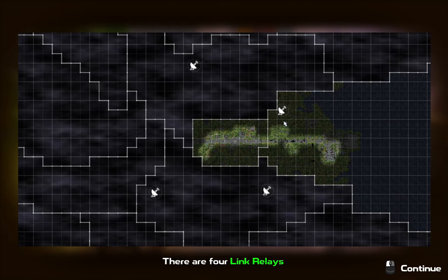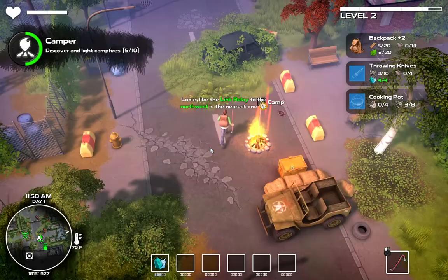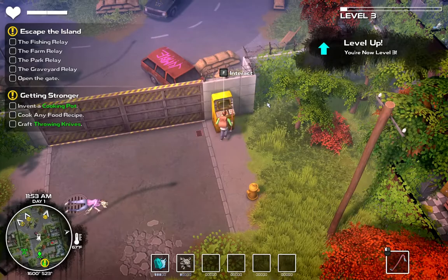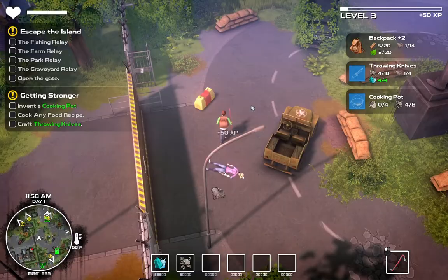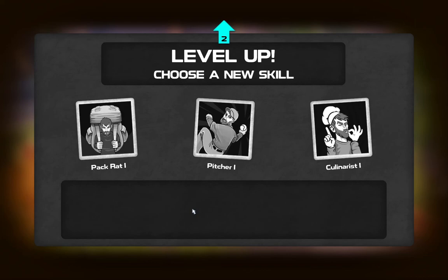I should go ahead and activate those link relays. We're done here, now we're off to work on other stuff. Level up. Open the gate. My knowledge of this world is expanding. Your character doesn't have a lot of hit points, so getting hit by a single zombie does quite a number on you. We leveled up - I don't know if these skills are random, I assume they are. This sounds like an interesting thing, but this is not a worthwhile skill.